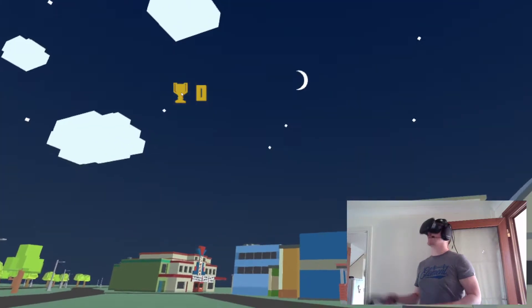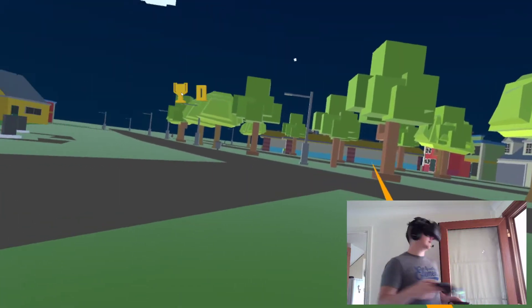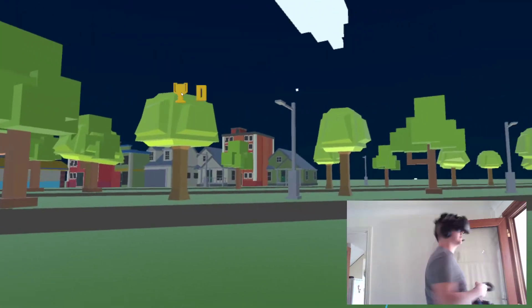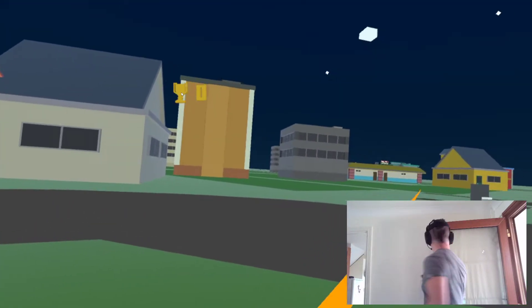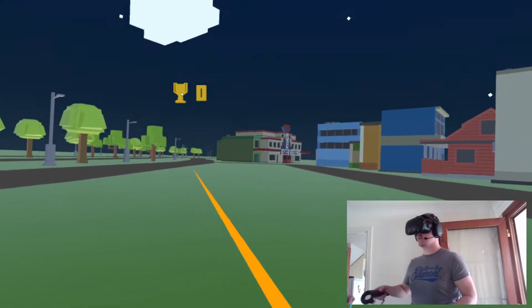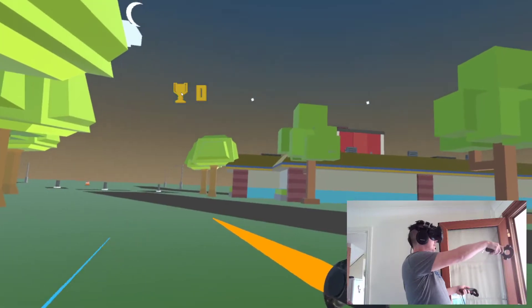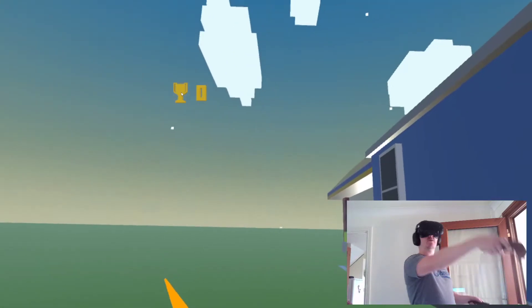Do we have anything? Can't see anything at the minute. There's going to be something soon — I'm worried I'm going to smash something if I spin around too hard. There we go, we've got something over there. Something's on fire. Let's head round.